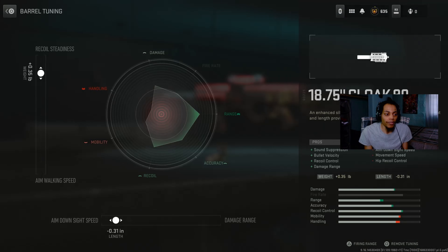On the 2.0 we got the recoil stainless at plus 0.35, then we got the 8.0 high speed at negative 0.31. It's all about damage range, accuracy, and recoil control. Very, very good.